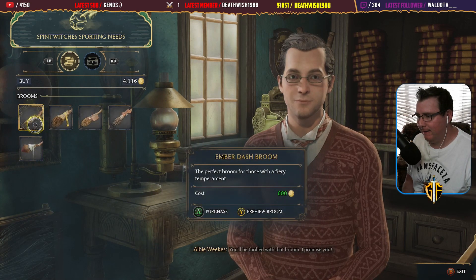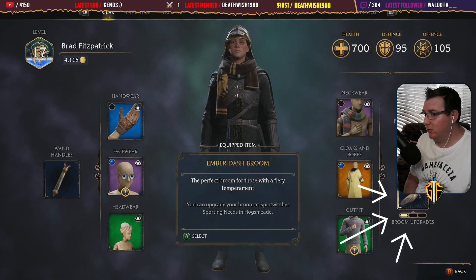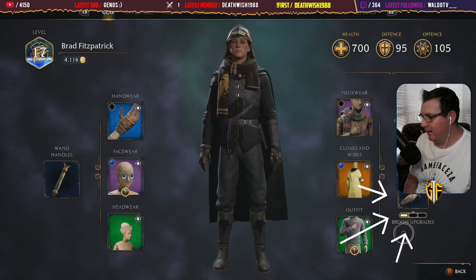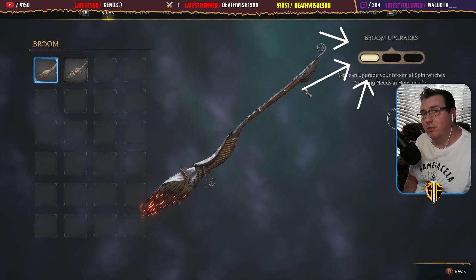Let's see how much faster it is. After purchasing that upgrade you can actually go to your gear and you see that there is one little slot that's highlighted, and yeah, we've got the broom upgrade which is great.